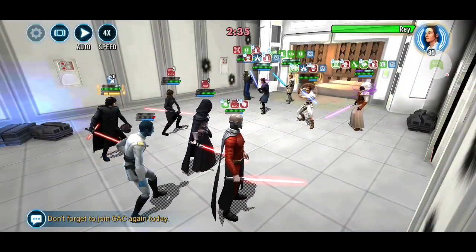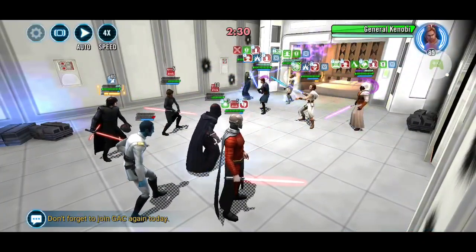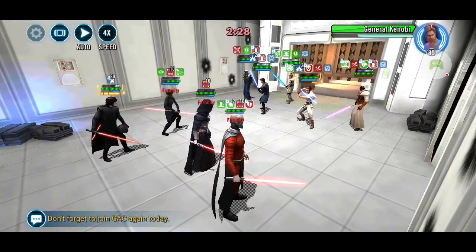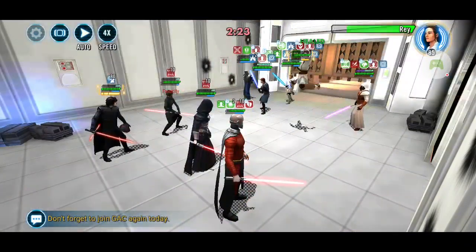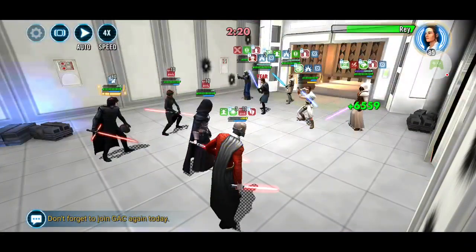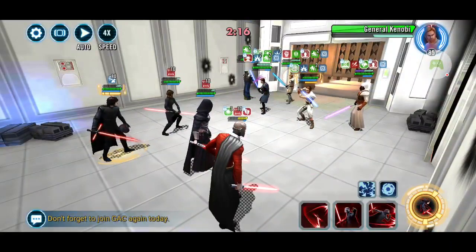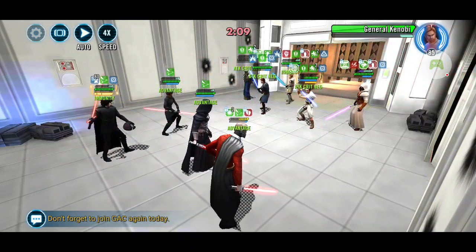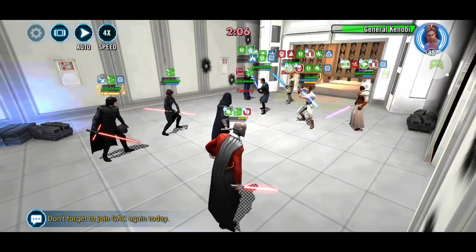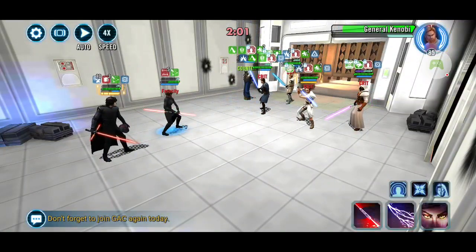Let's get some damage going down on Rey. Missed — that was a dumb, dumb, dumb move. Let's get some shocks on Kenobi, hopefully. Of course not — why would anything go well? Let's at least ability block her. Fantastic. Kenobi being annoying once again — you can see just how vastly annoying this bugger is with that taunting tech. Let's start doing some AOEs and see if we can get rid of Watt. Why would we be able to get rid of Watt? That'd be just way too convenient. And Whirlwind — we've lost half the team. That's the end of this battle.